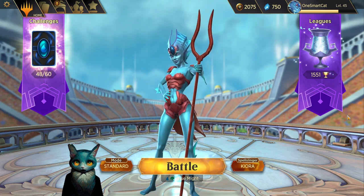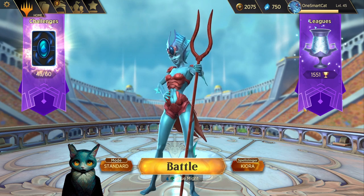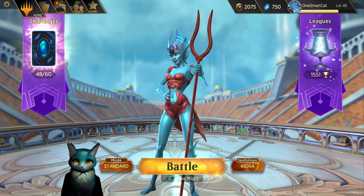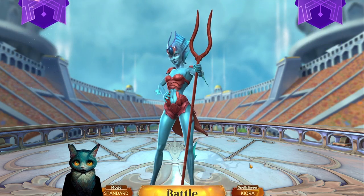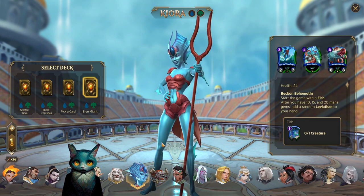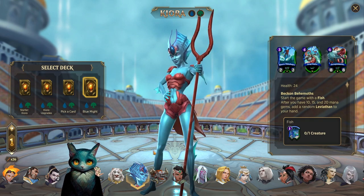Hello my homies! One smart cat doing some more spell slinger. Today I have worked out a very interesting Cure build. When I first started making this build I was actually messing around with it with Jace, and I decided that just the splash of green wasn't enough for this to work. So now I'm solid full blue-green with Cure and I'm honestly pretty excited about this one.